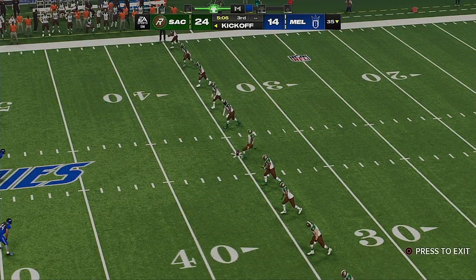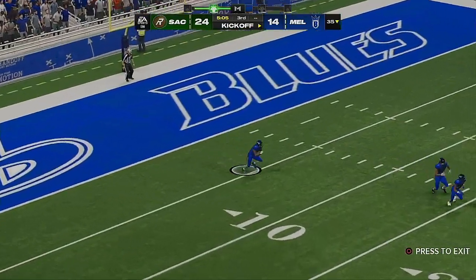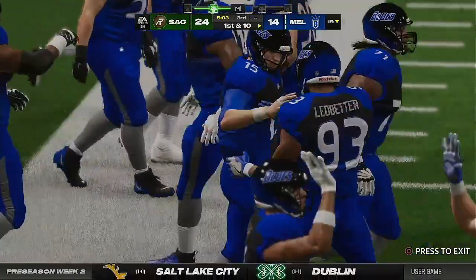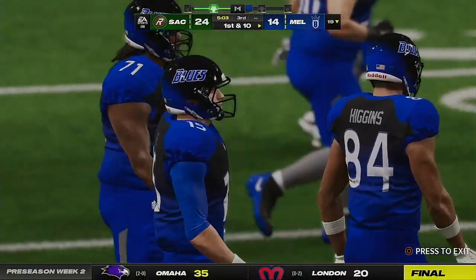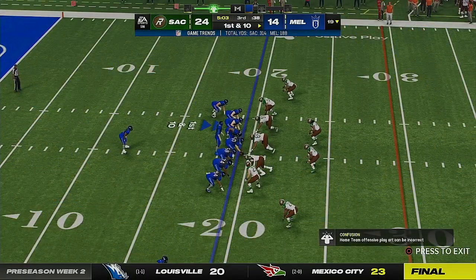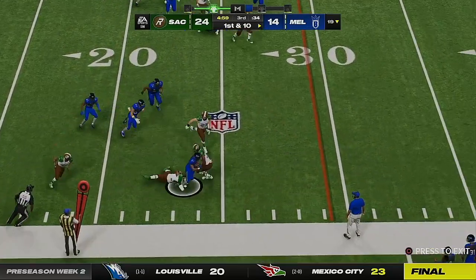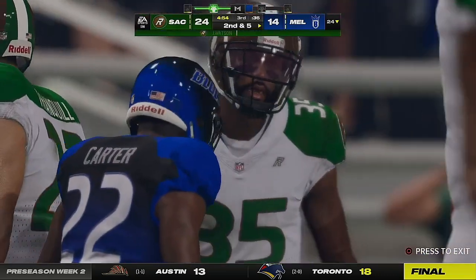That interception and adding a field goal to it puts them in firm control of this game right now. They're about one more big stop from putting this thing absolutely out of reach. Now Carter to start the drive — he'll work three from one tackle, that's about all as he's taken down. Give him five on the carry, second down.